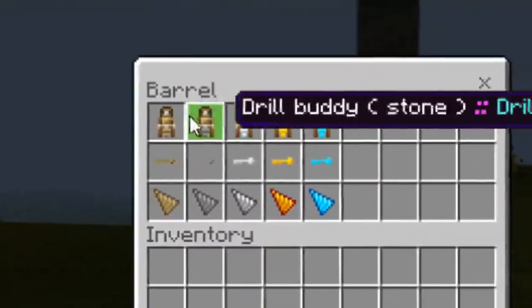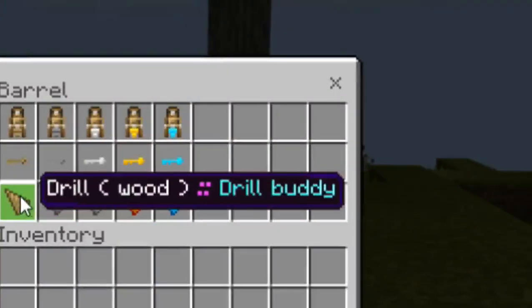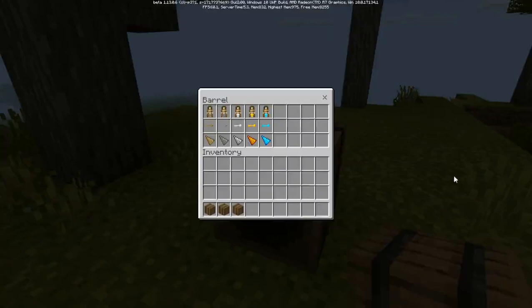The first one is filled with every single item that you can make in this addon. The content of the chest is actually very varied, so let me give you a tour from the top row.